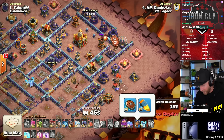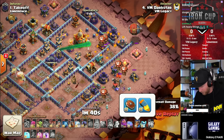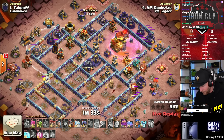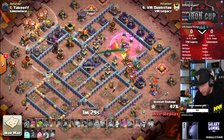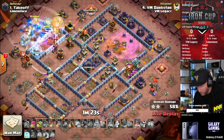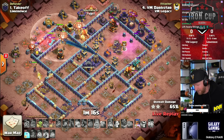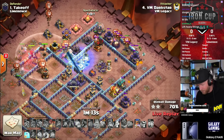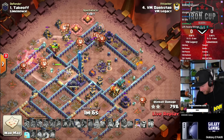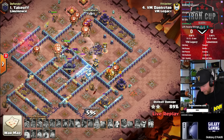Heroes claimed out a pretty solid chunk of the base. The queen went inside, got the clan castle dealt with, dealt with those ice golems. We're looking at a single inferno on the other side - lalo should handle that quite well. A lot of people are switching over to single infernos when they see the big tanky troops taking over the meta: root rider attacks, electric titan attacks. Single infernos do well against them, but when you have lalo players with swarms of light to medium troops, single infernos face difficulties. He powers through - it's a triple on the board.